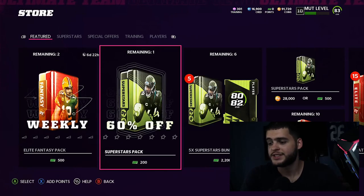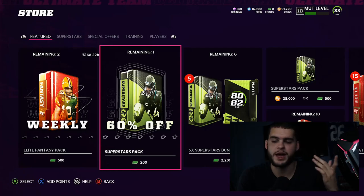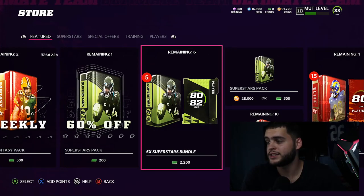In the store there's a Superstar MVP pack at 60% off — you get two 74-or-better Superstar players. I'd recommend this pack for around $1.50, that's not a bad pack at all. I'll probably pick it up right after this video because I want to do the sets and I'm going to want Saquon Barkley and Von Miller, so I'll need a few of these packs.